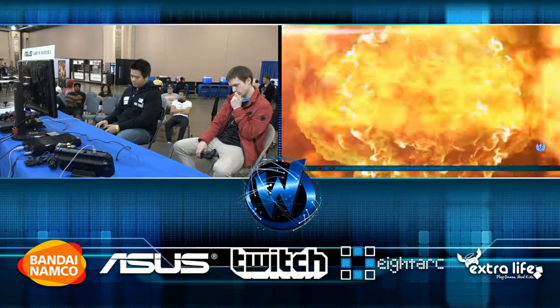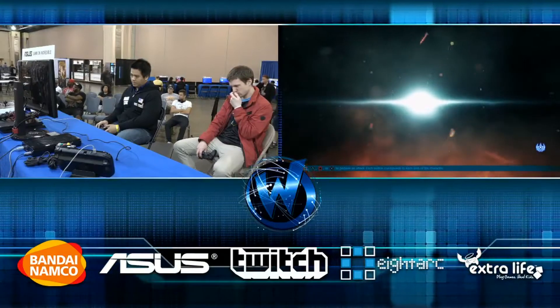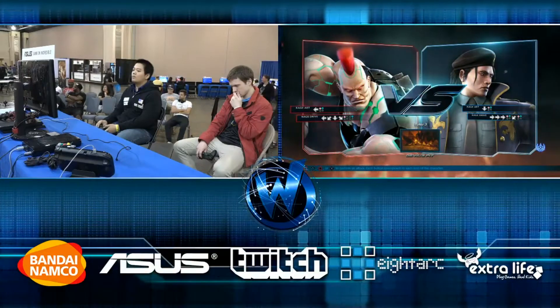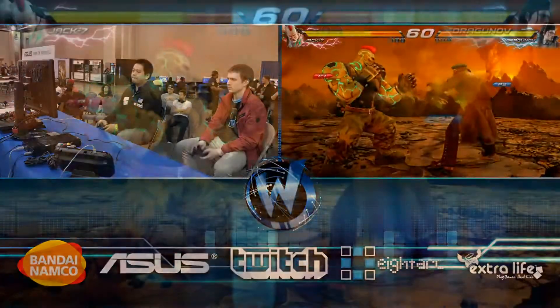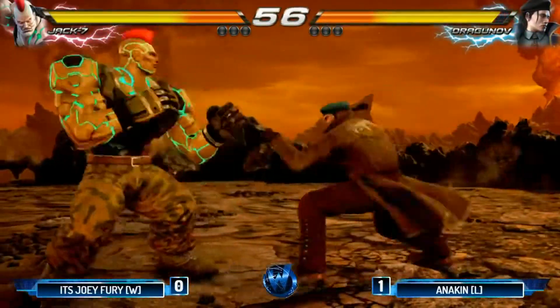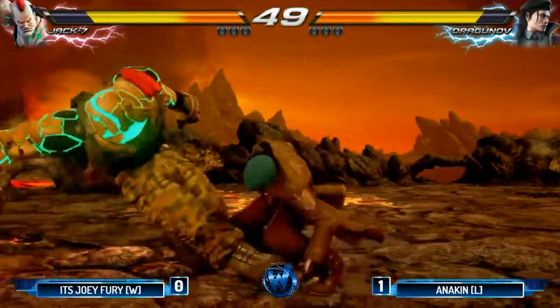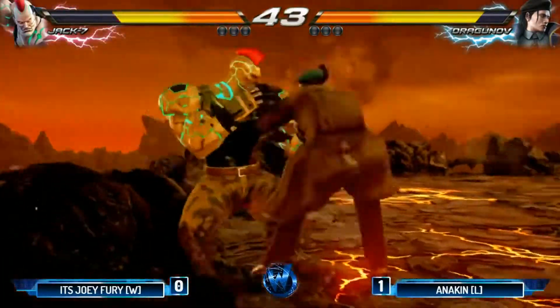Looks like we're going to Devil's Pit. I wonder if Anakin thought about this character switch earlier — like, man, I should have tried out my Dragunov in that first set. Right now it's doing some work for him. He's a lot more mobile too, able to move around a lot more. You've seen earlier in the matchup he was doing a lot of sidestepping. The up-forward four is something that Jack doesn't really have — it's a far sweeping low-crush move. And the down two pokes are very similar to Jax's down-back one in terms of range, with a big low parry.